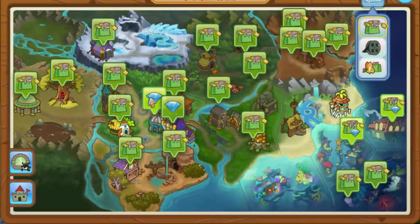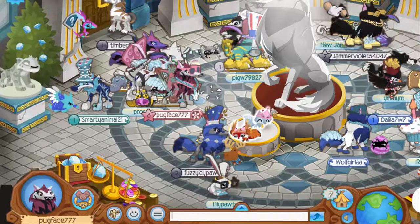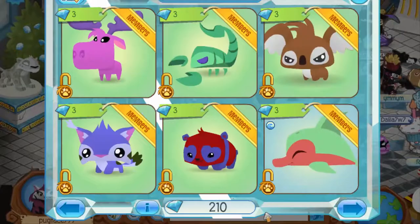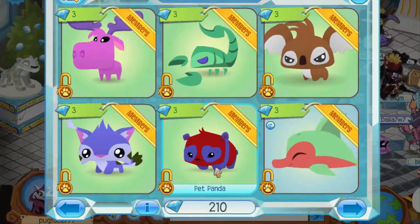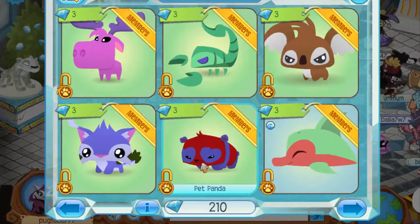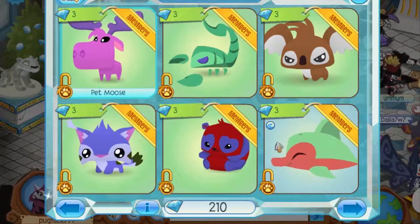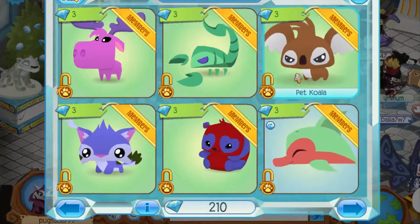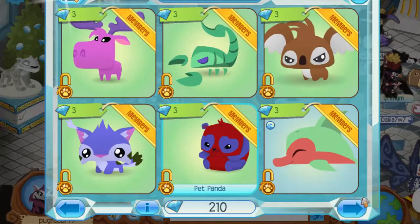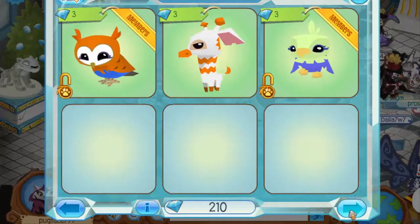The cutest pets in my opinion — and this is all my opinion, so I'm sorry if you don't agree — are the diamond store pets. If you're low on diamonds, I recommend just not spending them and logging in for about a month. If you log in every single day, you can rack up a lot of diamonds and get a lot of stuff.